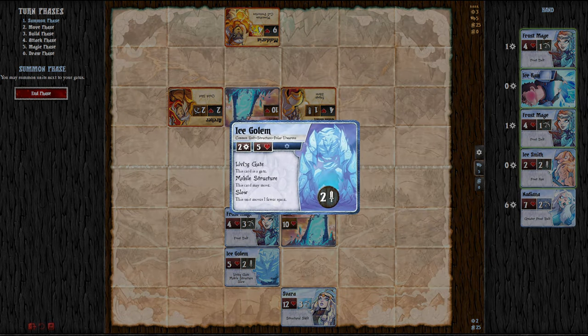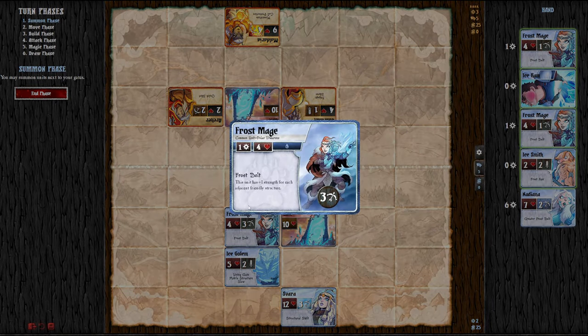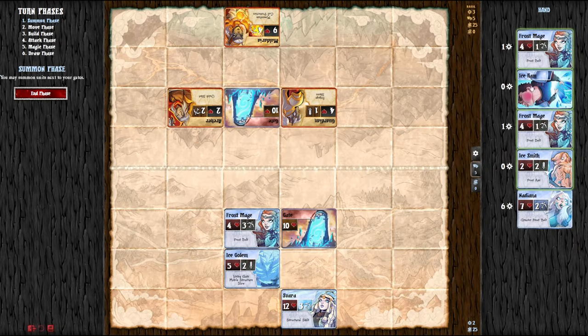The Ice Golem has Living Wall — this card is a gate, which is awesome, so you can summon around it. It has Mobile Structure: this card may move, but then it moves 1 fewer spaces, so instead of moving 2 spaces it can only move 1. Pretty slow but powerful. Frost Bolt gives this unit plus 1 strength for each adjacent friendly structure. So if the Ice Golem follows her around plus some walls, she can become really annoying to fight against — and she's ranged, meaning she can shoot up to 3 clear line spaces away.